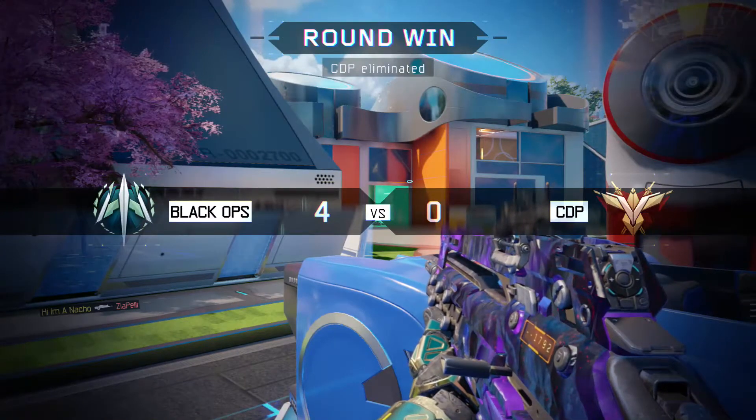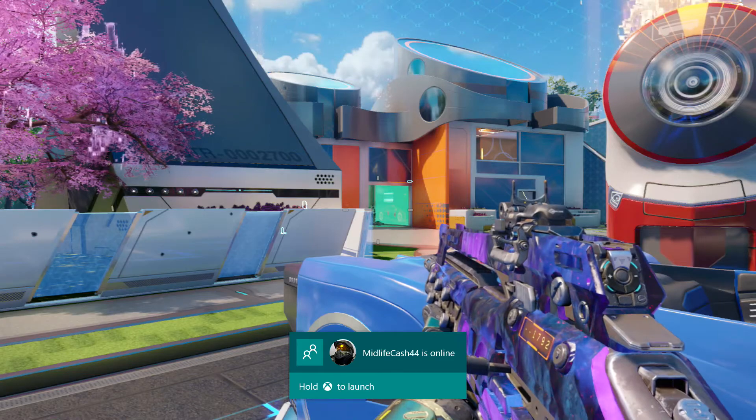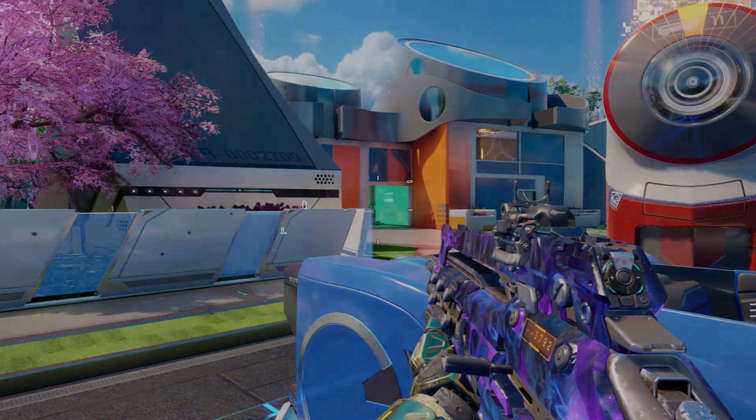If you don't have a headset, I'd recommend using Blast Suppressor and Dead Silence instead of Awareness. Whenever you use your exo ability, enemies can hear you, so using Blast Suppressor alongside Dead Silence will always give you the jump on people. Hopefully you guys enjoyed this video — if you want to see more S&D classes, give it a thumbs up and let me know in the comments. My name is Nacho — thank you guys for watching, catch you in the next one. Peace out Nacho Nation!